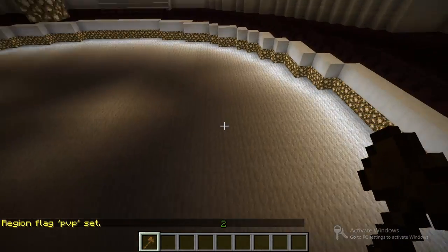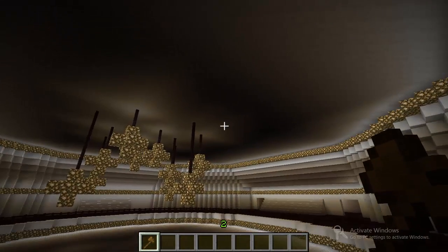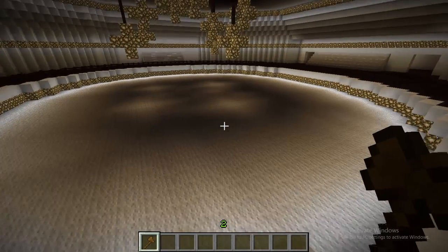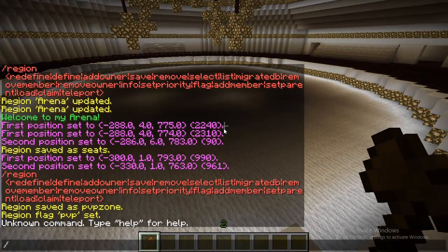So now this part of the region is allowing PvP. But because this smaller region is inside the bigger one that denies PvP, you have to set the priority of the smaller region to allow its flags to override the bigger region's flags. To do this, type /region setpriority, the name of the region — pvpzone — and then a number.